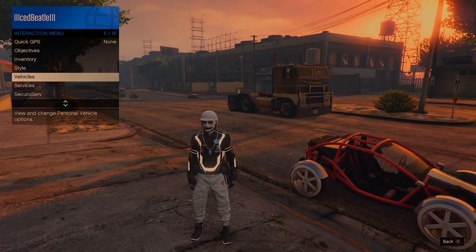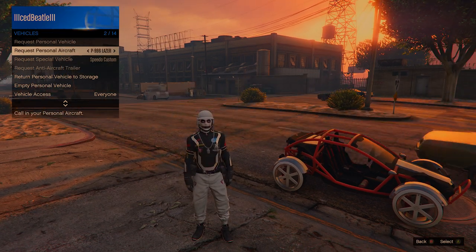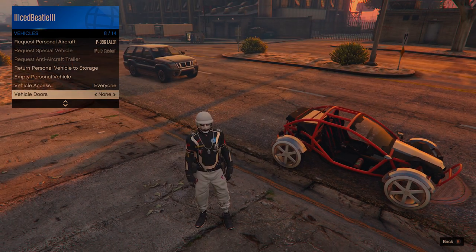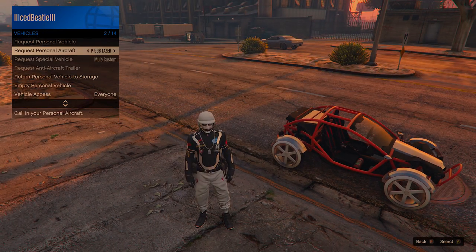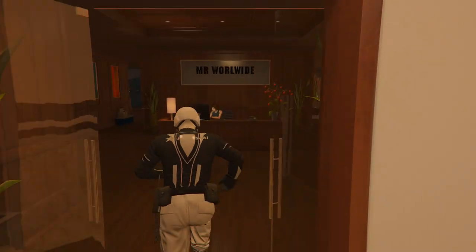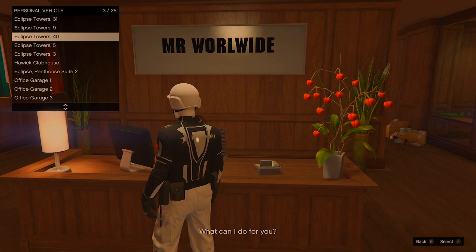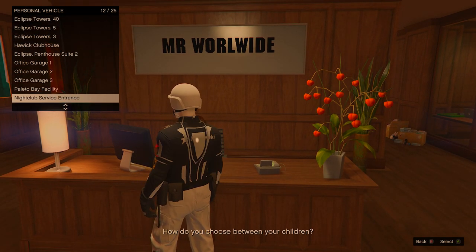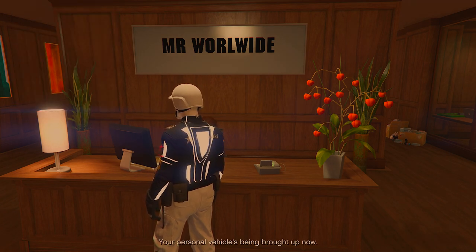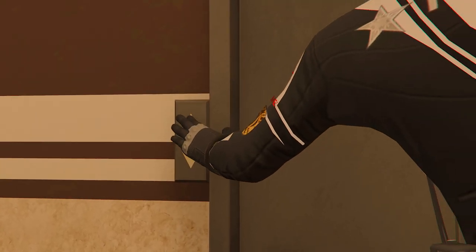Now we're going to mod the Chernabok. To get the Chernabok you have to go to your CEO office to request it, or go to your facility and drive it out. I'm going to go to my main Spank Tower and request it. From your CEO office you can request any vehicle from this menu — in case you didn't know about this, just come here and you can request any vehicle.